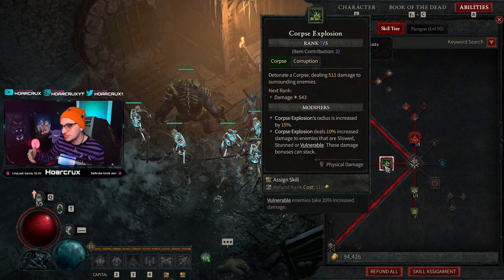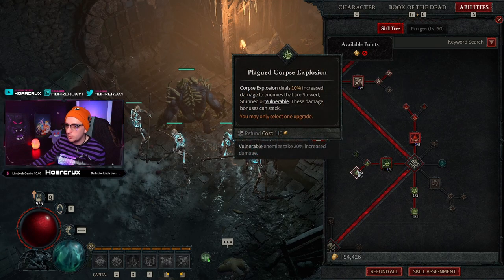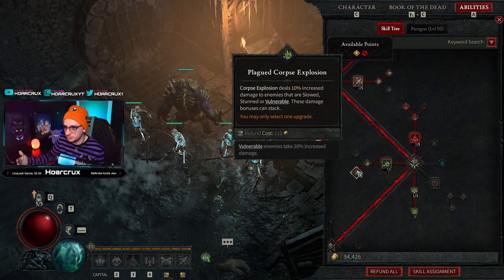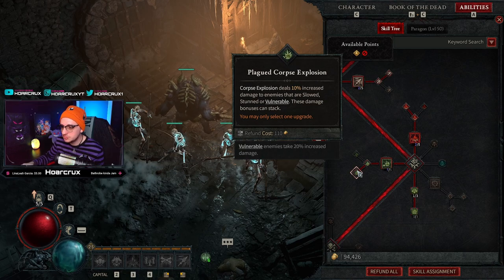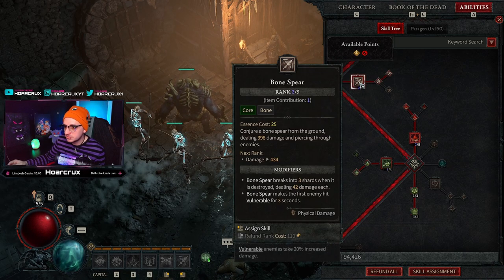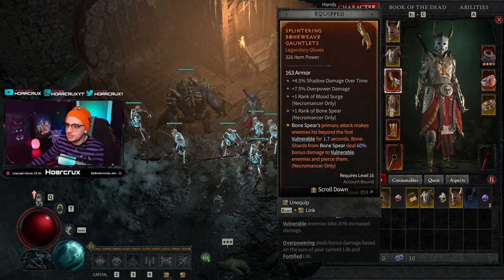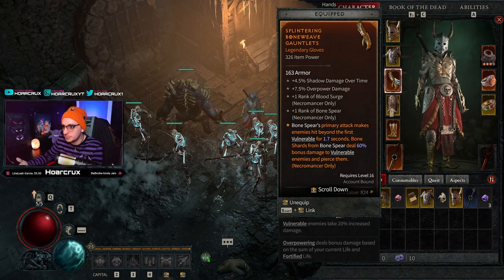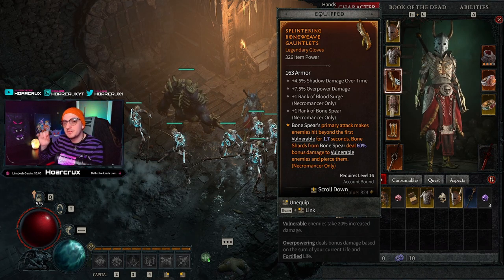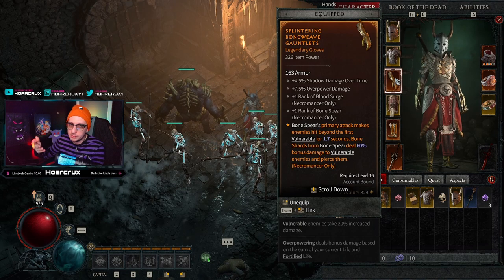At the time of recording I'm only plus-seven, though I think you can actually get it to plus-nine. You'll want to go Enhanced Corpse Explosion as well as Plague Corpse Explosion, so you'll be dealing increased damage to vulnerable targets. Your Bone Spear is going to make everyone vulnerable. One piece of gear we're running is on our gloves: Bone Spear's primary attacks make enemies hit beyond the first vulnerable, meaning pretty much everyone you hit with Bone Spear will be vulnerable.